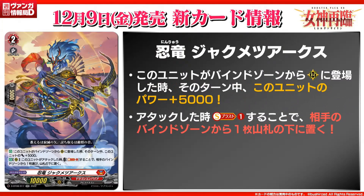Next, Stealth Dragon Jokumisu Arcs, which is a grade two with 10k power. The skill is auto: when placed on rear guard from bind zone, this card gets plus 5k power this turn. The vanguard condition is Shoujo Doji or the grade one we just revealed. The second skill is auto rear guard: when this card attacks, cost soulblast 1, choose a card from your opponent's bind zone and put it to the bottom of the deck. A 15k beater and another way to remove more cards from your opponent's bind zone.